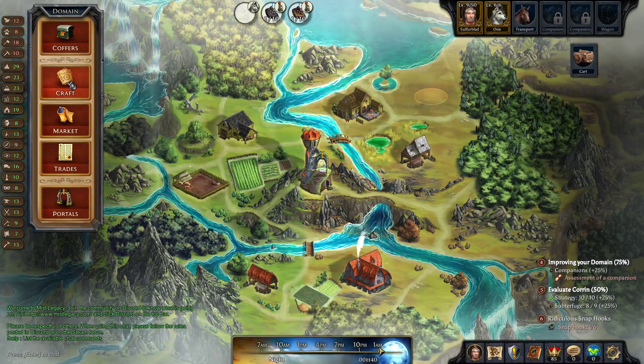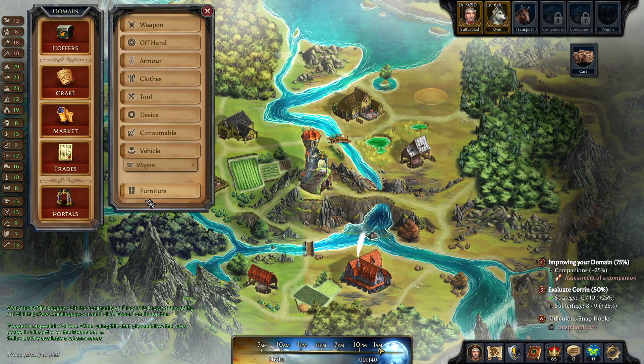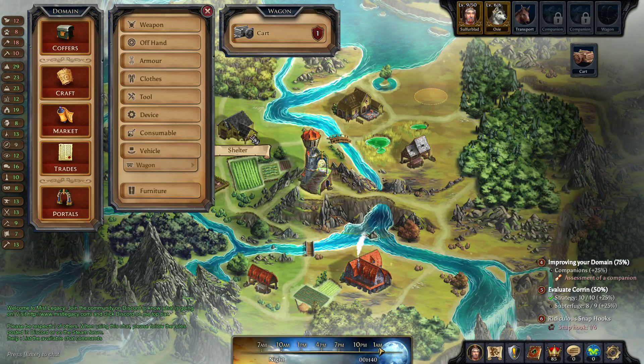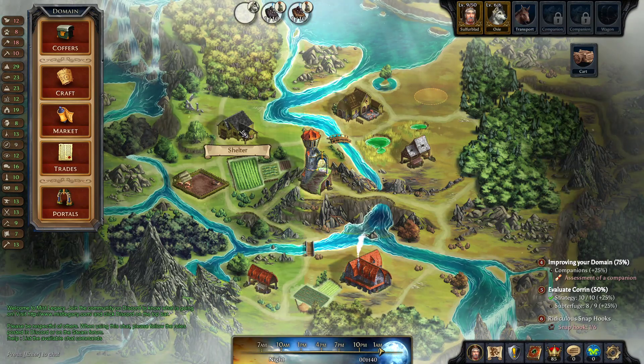One thing you're going to need — you're going to first click on craft, and you're going to see vehicle in here, and you're going to end up clicking on cart and try to build it. You're going to find out that just doesn't work, because you need somewhere for the cart to be. You're going to need to clear out a spot in order to place a shelter. The shelter is what houses your cart.